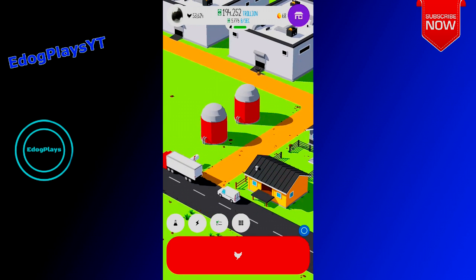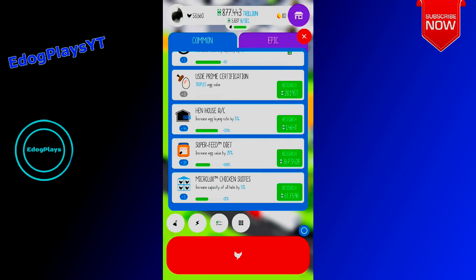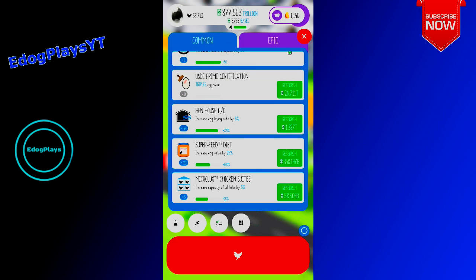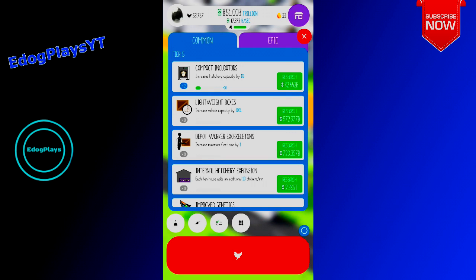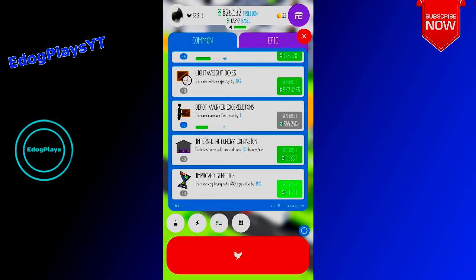Is this going to be a random delivery or our money? Random delivery — oh, a carton of eggs! Let's see what we can do. Reduce research cost — let's do that. Triple egg value — we are buying that! We just unlocked tier 5. Lightweight boxes, increase vehicle capacity, increased hatchery capacity — let's do that. Increase maximum fleet size — let's do that. Increase egg laying rate and egg value — each hen adds an extra 10 chickens a second. So we upgraded quite a bit there.